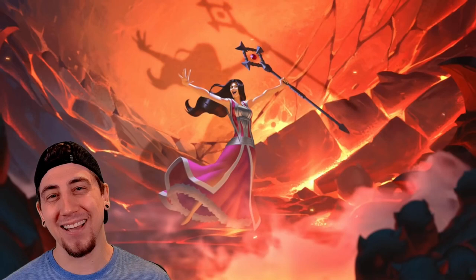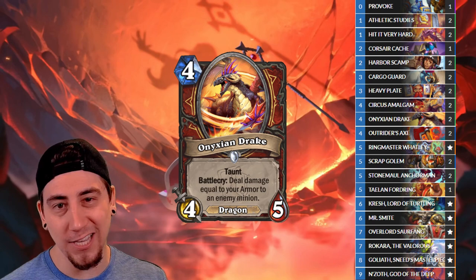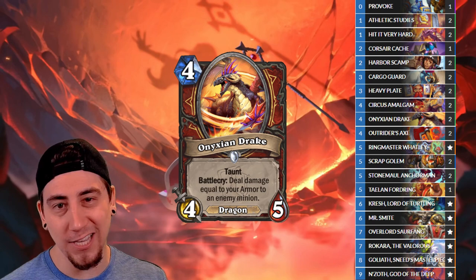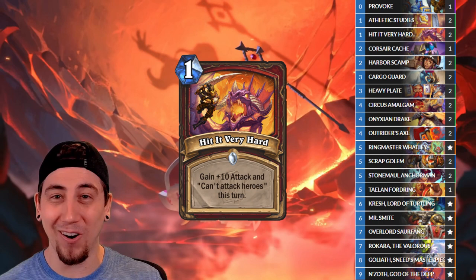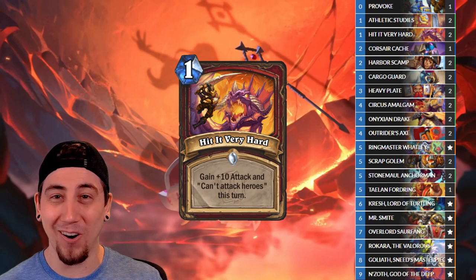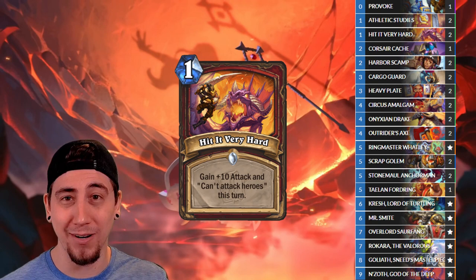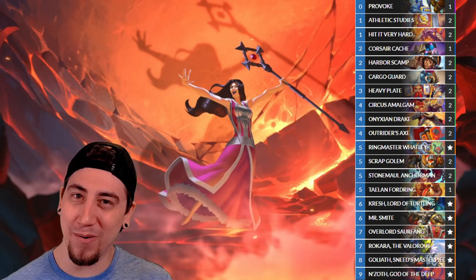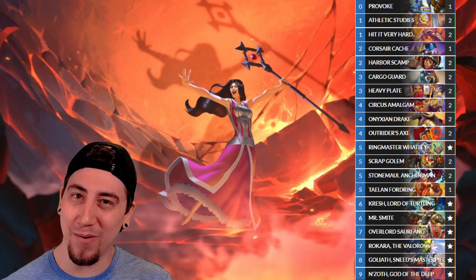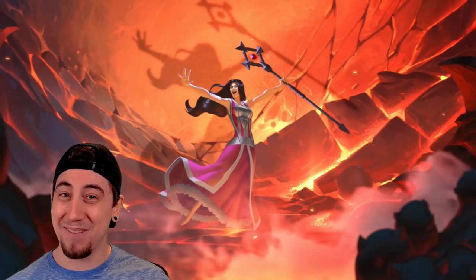Next up we have N'Zoth Warrior. This one uses the new Onyxian Drake — a four mana 4/5 taunt that comes with a free Shield Slam. Naturally, we want armor gain cards in our deck, and we can do that easily by going N'Zoth. We have the Scrap Golem, Crush, and Cargo Guard the Pirate, all giving us armor. Because we're gaining so much armor, we can face tank damage with the new Hit It Very Hard card as well — essentially one mana deal 10 to any minion. We don't care too much about the damage we take because we have so much armor. For finishers, we have Mr. Smite, we can resurrect Circus Amalgams which are Pirates and can go Charge, and we have Rokara who can go face with her weapon and hero power. Once this deck gets to the mid-to-late game, watch out.